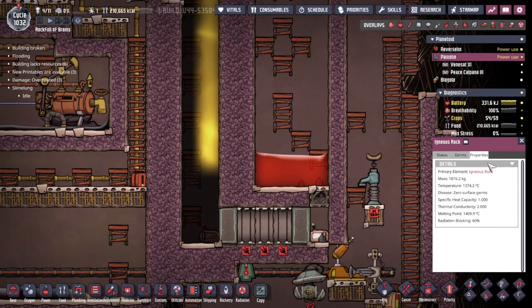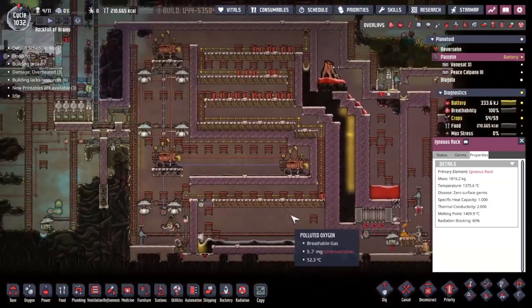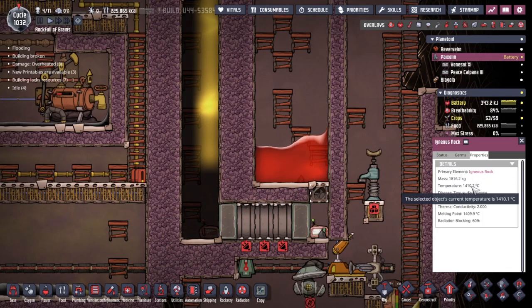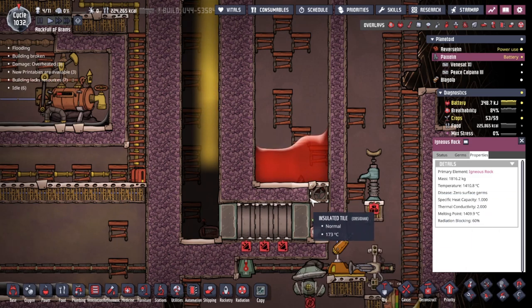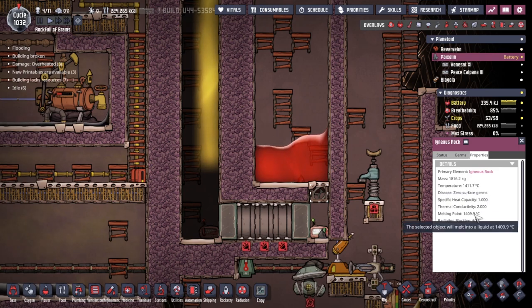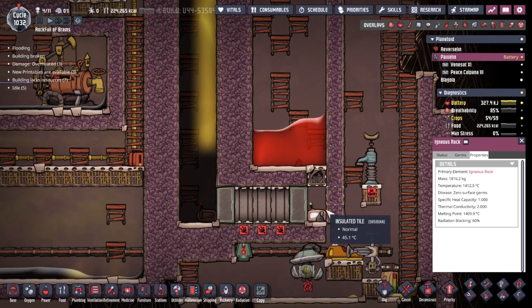What about the igneous rock? It's getting there — it's going to take a while though, right? Maybe as long as it's going to take for us to pump all these gases out of here. We know it's not going to happen instantly because we're already over 1,410 degrees where we needed to be to melt it. But very shortly this igneous rock should cross over the threshold — I'm guessing it's 1,412 or something like that — at which point it will dump a whole bunch of magma down below.